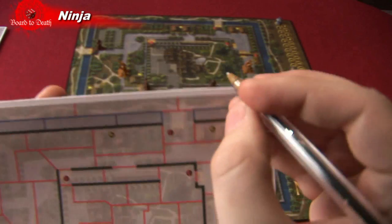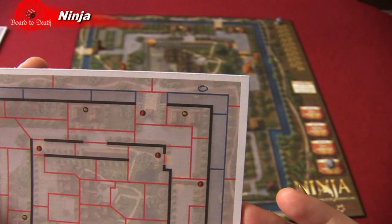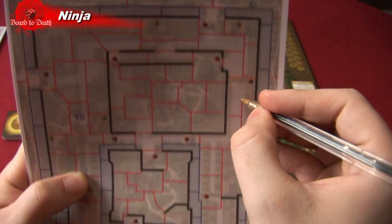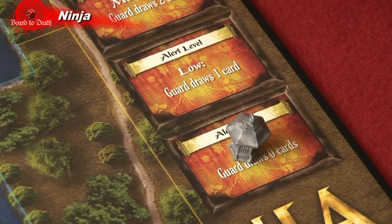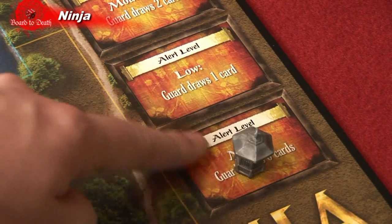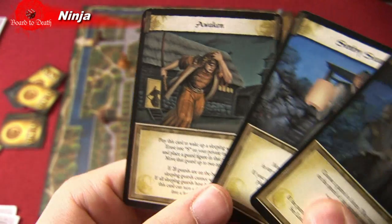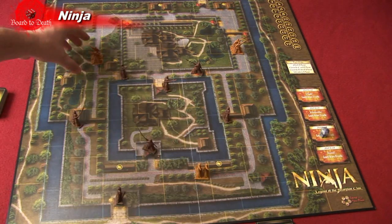Now it's time for the ninja to set up his starting location on his map. He chooses a spot around the board and writes zero on it — this is where he will start. Finally, the ninja marks the two entrances of the secret passage and marks X at each entrance. Now that the maps have been prepared and both players have their starting strategy, the mission can begin. Here's the turn order: the first phase is alert, the second phase is guards action, the third phase is for the guards to move his patrols, and finally the ninja has his turn and the round ends.